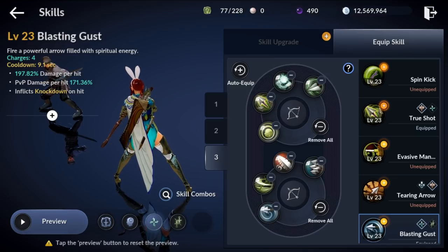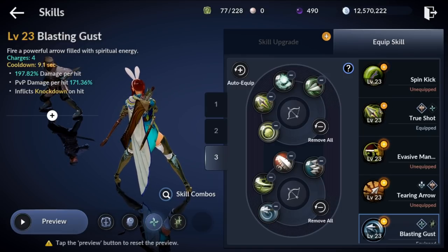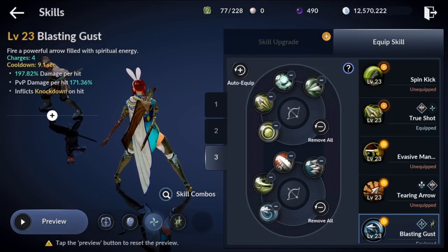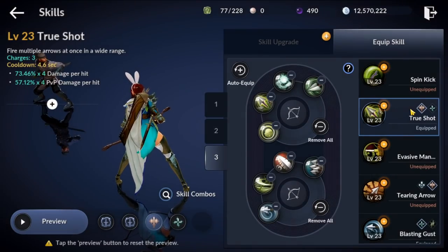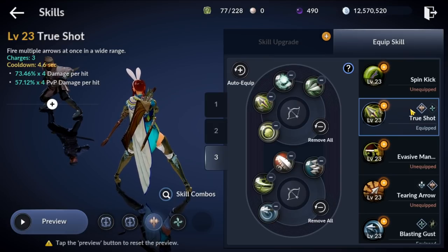Let's talk about the skill build. This build is aimed at pulling groups of mobs together as fast as possible — you'll be tagging mobs much faster than any other class, which is the objective. The build starts off with True Shot, an AOE cone ability that does a lot of damage and hits a wide cone. It's your bread and butter ability.